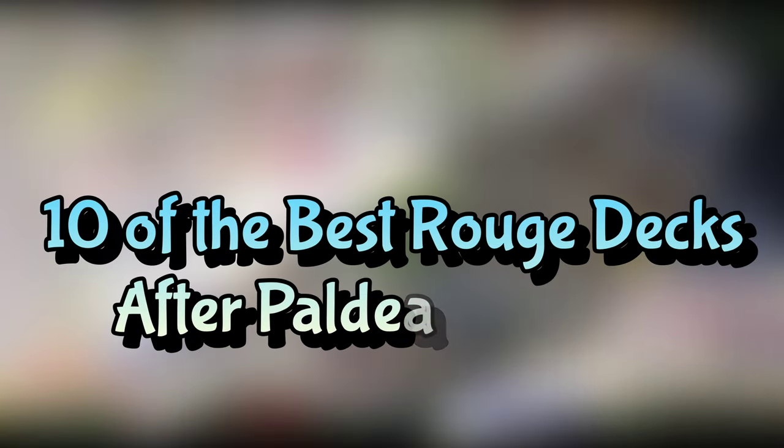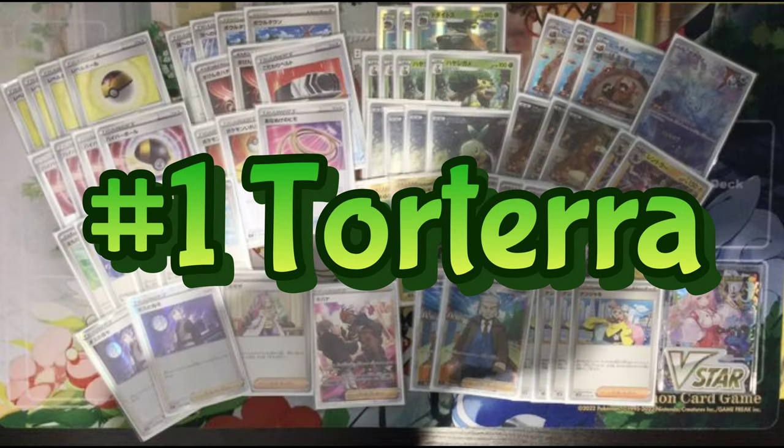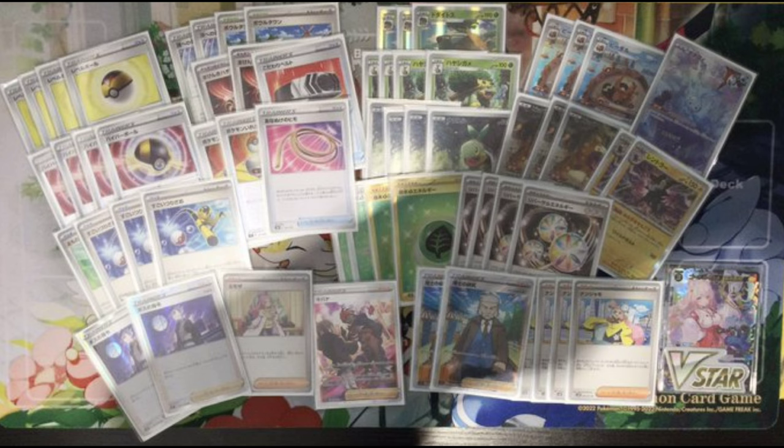Today we're going over 10 decks that I think are much improved after Paldea Evolved. Our first deck is Torterra from Brilliant Stars. Torterra has a pretty cool attack that is 50 times the number of evolution Pokemon we have in play. It's been a menace in the gym leader challenge format but it's always been too slow for standard. The new Luxray coming out in Paldea Evolved might just be enough to make it finally consistent enough — with its ability you can put it straight into play if you're behind on prizes, no Shinx, no Luxio, you can just slam down that Luxray.